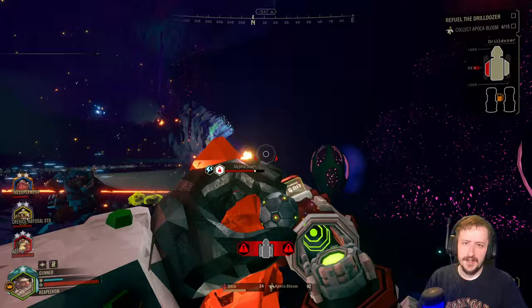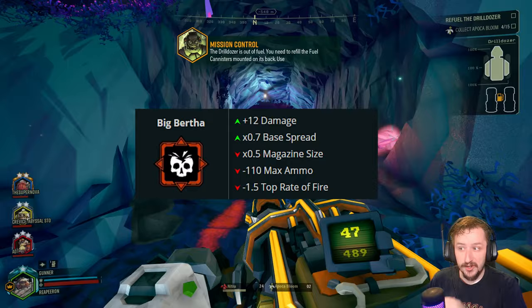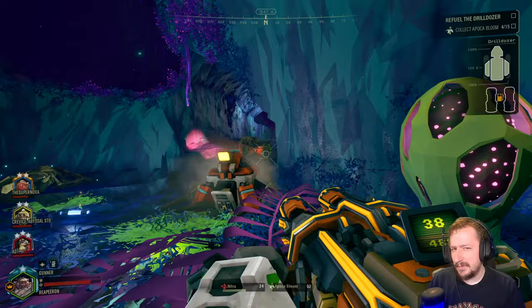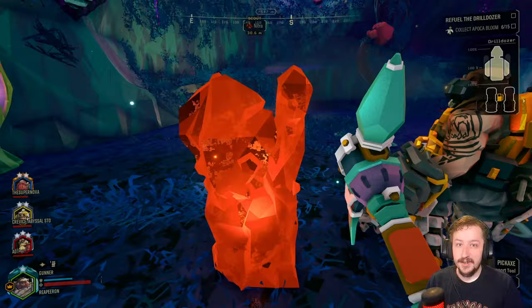First up, we're going with the Autocannon as our primary weapon, taking Big Bertha as the overclock. This gets us a lot more direct damage. However, we lose out on rate of fire, ammo, and magazine size — our mag is cut in half. The overall ammo loss does kind of suck, but you still have a lot of bullets with the Autocannon, and the rate of fire makes the gun feel a little clunky.